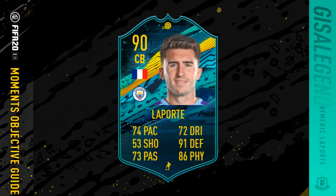Hi y'all, welcome to this Player Moments Objective Guide for Aymeric Laporte. 90 rated card with 74 pace, 53 shooting, 73 passing, 72 dribbling, 91 defending and 86 physical. A bit kind of crap really, that it's not a bit better in stats and rating for that matter.